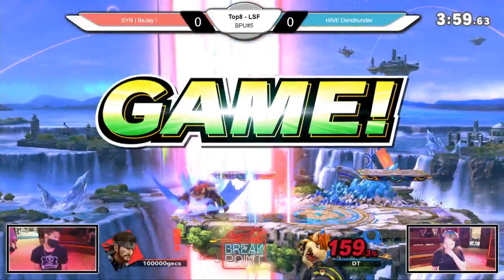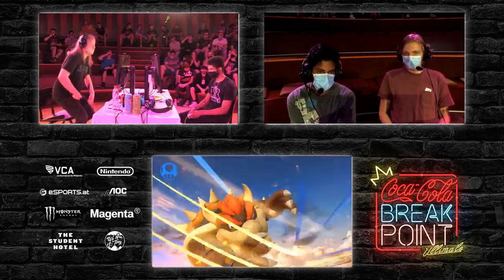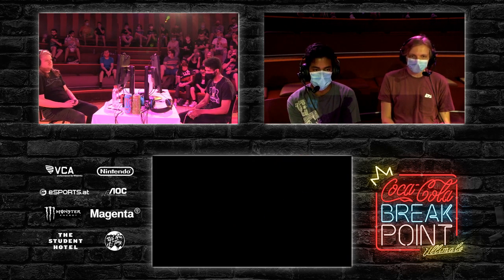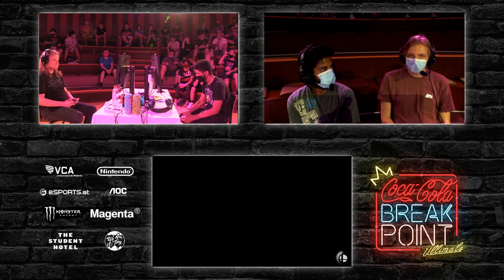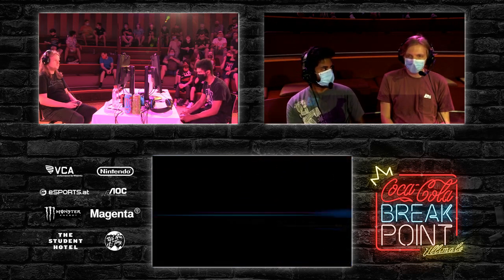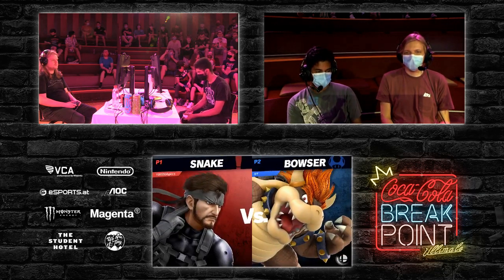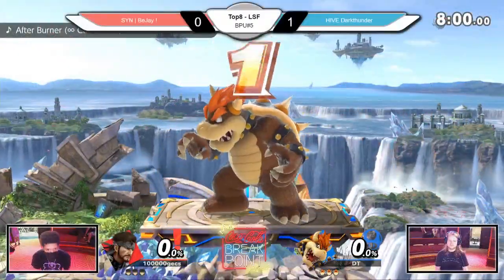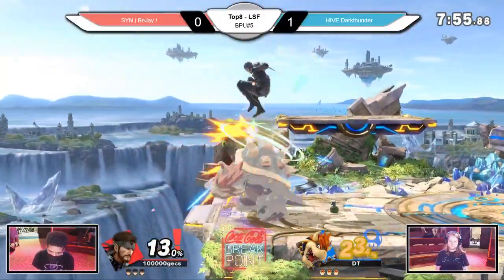Dark Thunder has been doing an amazing job catching the landing with the up smash and up tilt, just staying on the ground and catching him once he's actually there. Game one goes to Dark Thunder. Do you think he'll counterpick the stage or will they be on Small Battlefield again? I think the stage-picking phase is eliminated from our ruleset — statistically this is the most played stage right now.